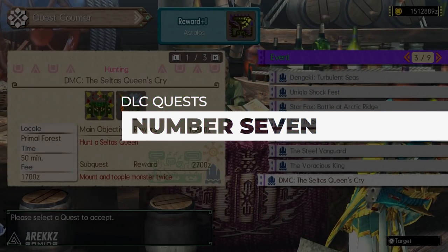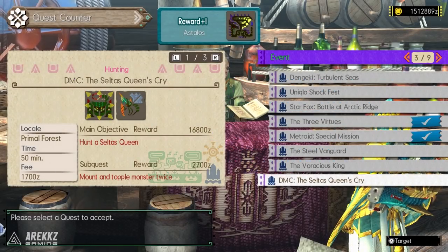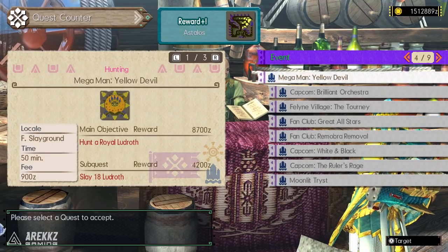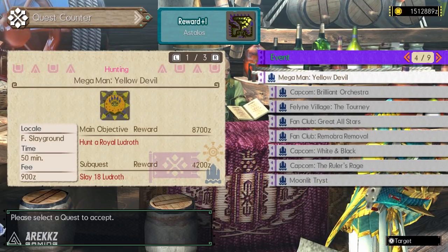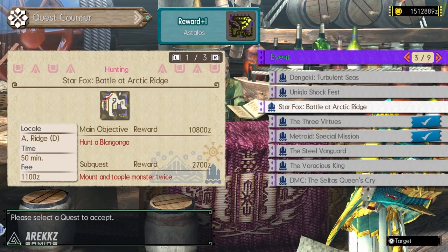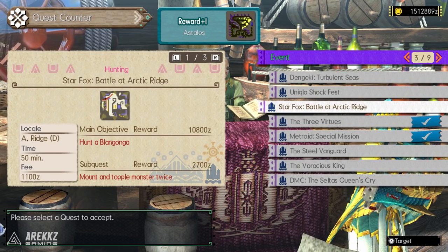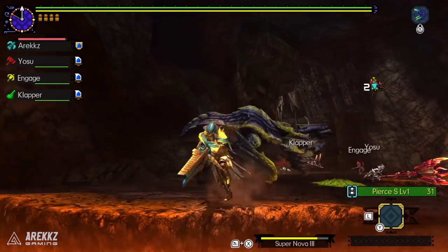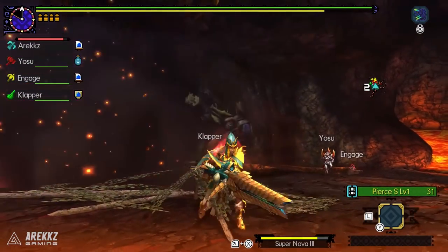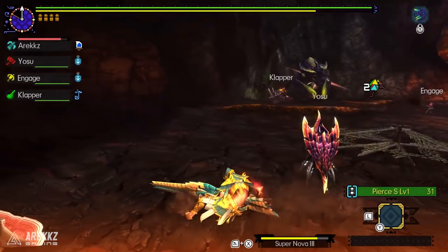Finally at number seven, a few more honorable palico mentions. The quest DMC: The Celtis Queen's Cry will net you the materials to craft the Dante palico gear. The quest Mega Man: Yellow Devil gives you the parts to craft the Mega Man palico gear. And the quest Star Fox: Battle for Arctic Ridge lets you craft the Fox McCloud palico gear — super awesome stuff. There are plenty more quests and some anime themed collaborations, but those are some of the top quests worth doing if you want cool collaboration gear, potentially as transmog fuel, or you just want a ton of charms.